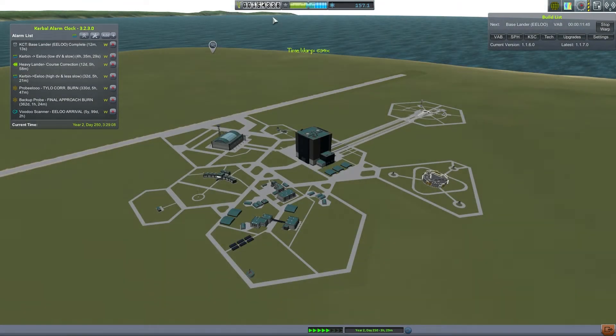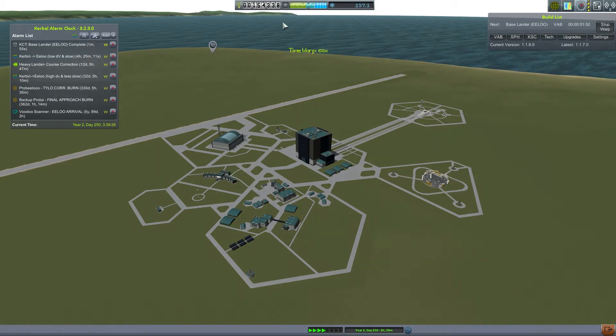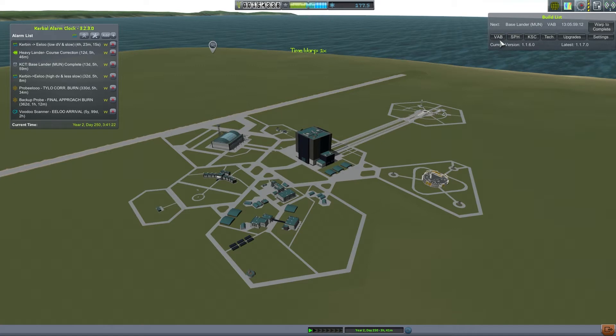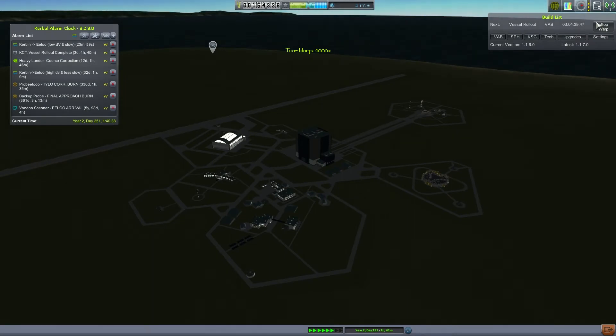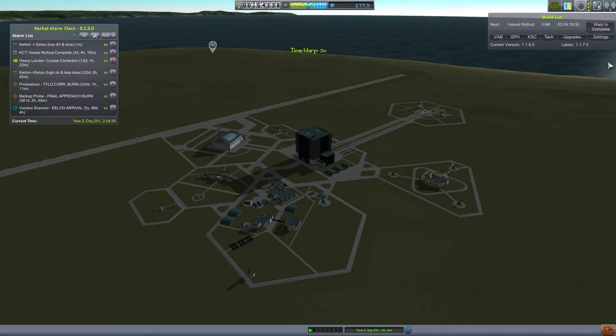You may have noticed that the three ships in the build queue have depleted our money, so the next thing we'll probably do is earn some cash with contracts. But first things first — we're going to shoot something to Elu. Rolling it out — that's four days. These vessels are getting more massive because they need to go so far and carry weight, so rollout times are increasing proportionally.